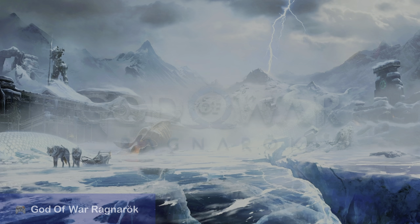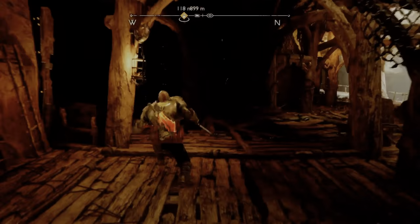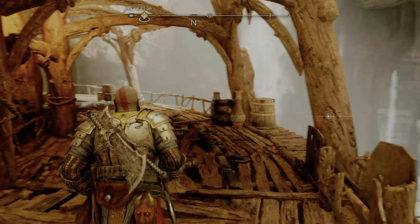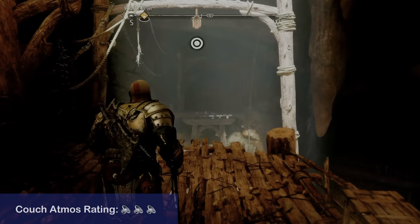God of War Ragnarok. A game with lots of environmental sounds — it fully utilizes 3D audio. Like in this scene, if you jump, Kratos' son will jump and you hear it over the height speakers mid-jump. You can also hear the waterfalls in this level in every speaker depending where your camera is positioned. So cool and three-dimensional.